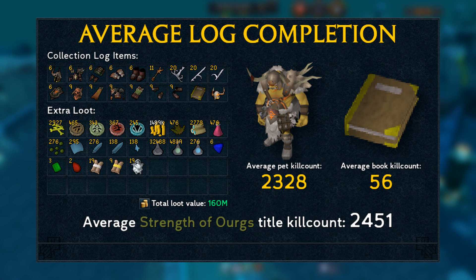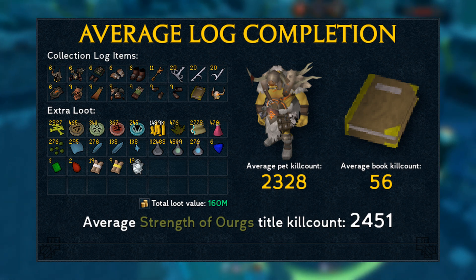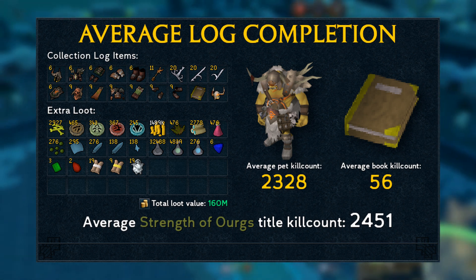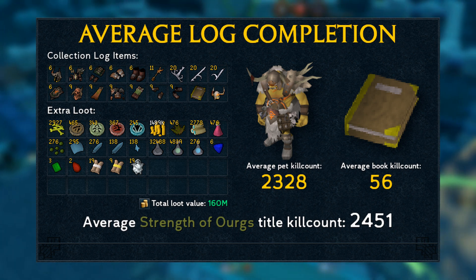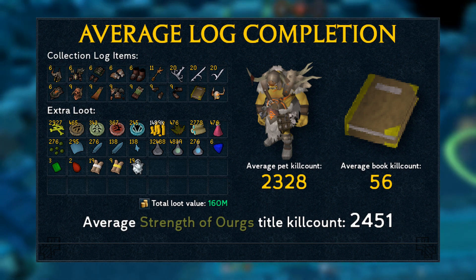This book drops along with the uniques that you can only get from General Graardor — the normal Bandos gear and the Bandos hilt, for instance. In other words, on average it takes 56 kills to get any of those uniques. On the left is all the loot that you can expect from 2,451 General Graardor kills, and all the drop rates I used are from the RuneScape wiki. The total loot for an average title completion is around 160 million.